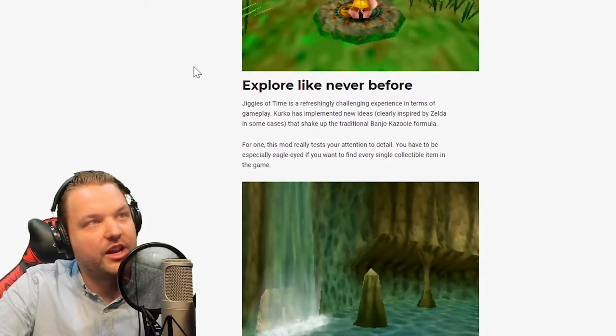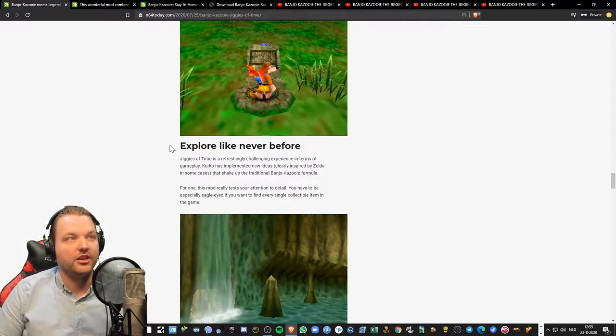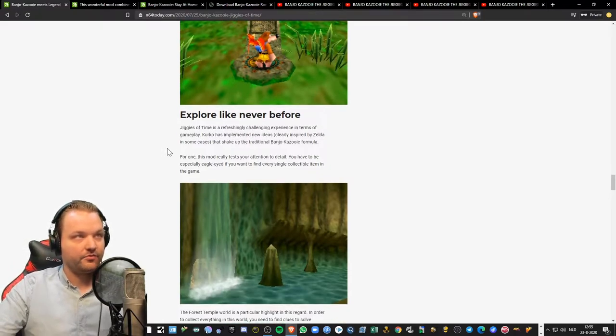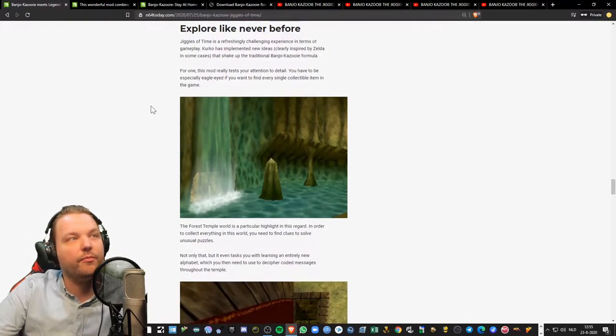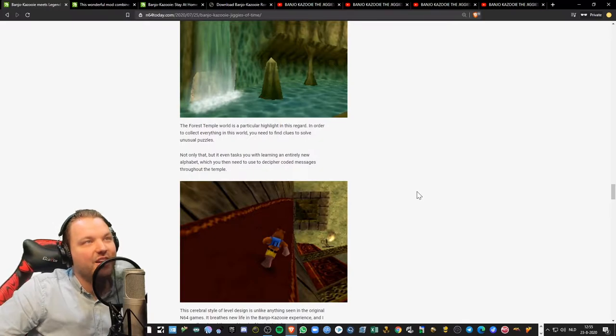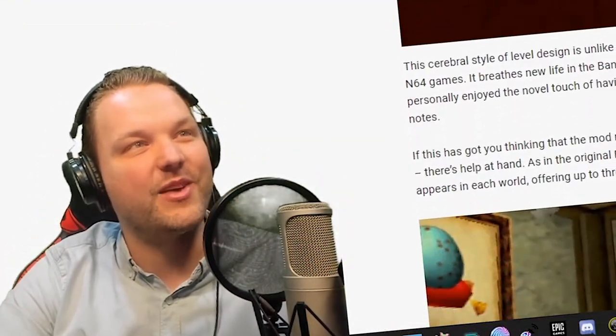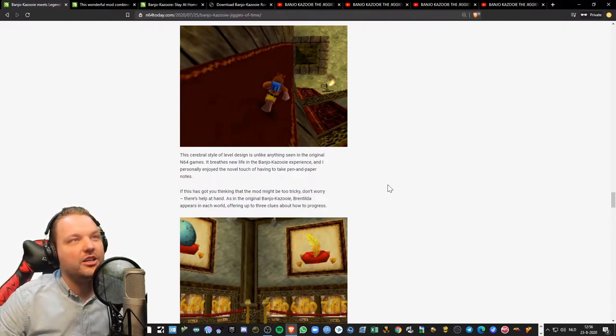Jiggies of Time is a refreshingly challenging experience. KirkHo has implemented new ideas clearly inspired by Zelda that shake up the traditional Banjo-Kazooie formula. This mod really tests your attention to detail — you have to be eagle-eyed if you want to find every collectible. The Forest Temple world is a particular highlight: to collect everything, you need to find clues to solve unusual puzzles, and it even tasks you with learning an entirely new alphabet to decipher coded messages throughout the temple. This cerebral style of level design is unlike anything seen in the original N64 games — it breathes new life into the Banjo-Kazooie experience, and I loved having to take pen and paper notes.